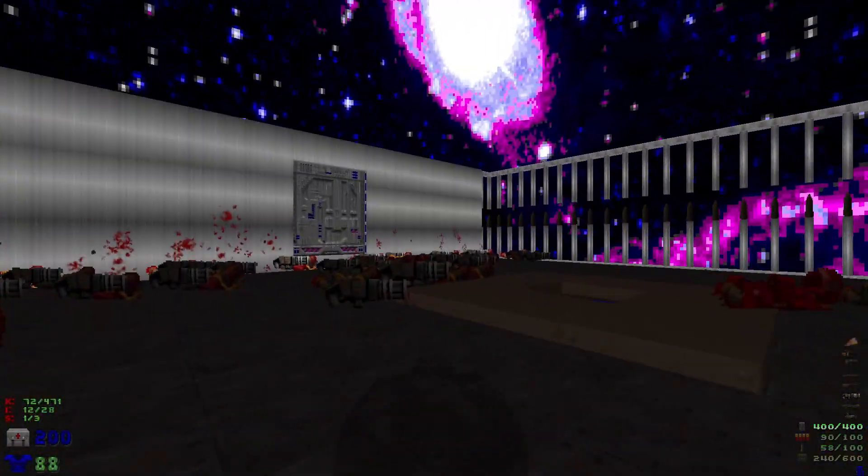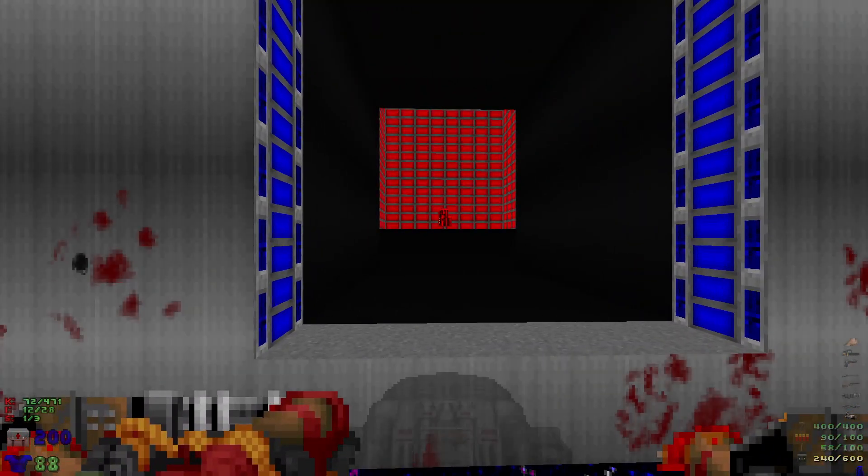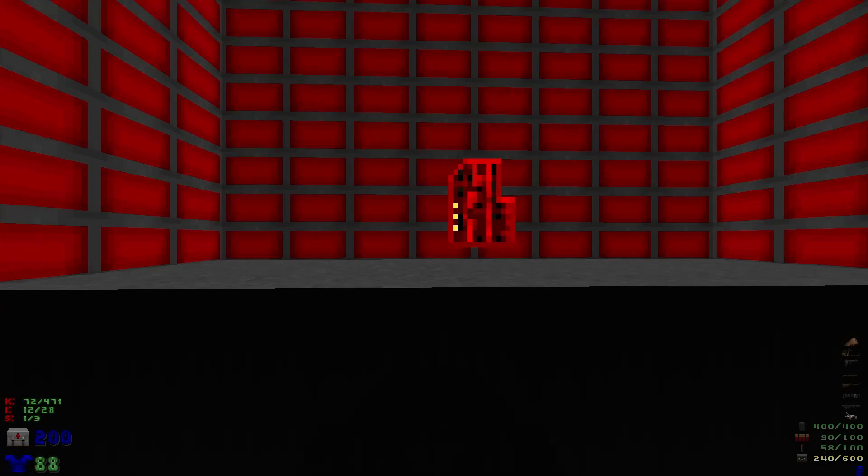I'm sure Flippy will tell me what's going on with all the items we're just randomly grabbing. Let's open up the blue door — you can see the red key. As we go for it, we're gonna have a couple of arch-viles that we're gonna have to take care of.